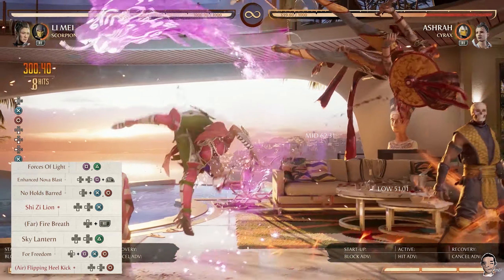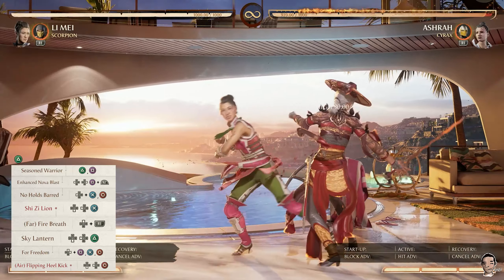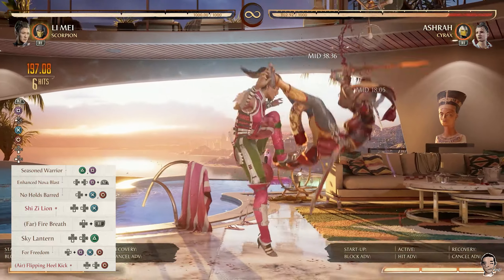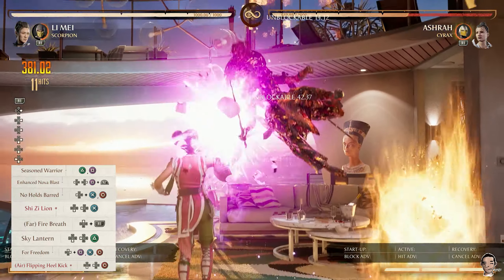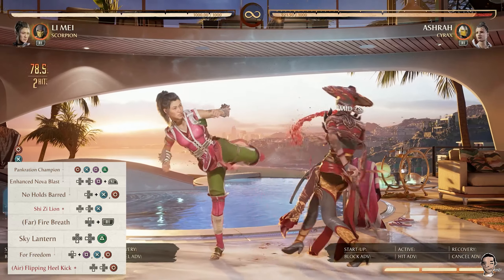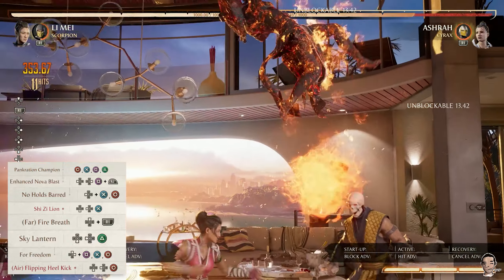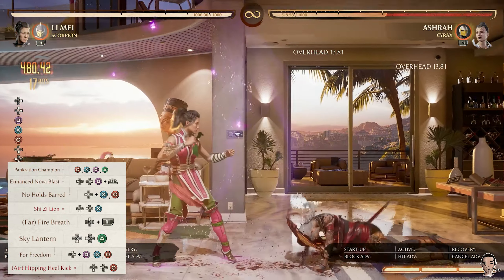For the most part, your combo strings are going to look very similar. Once you hit Enhanced Nova Blast, you're going to want to immediately go into back 3-4, Sheezy Lion. From there, I think y'all know the rest. There are a few exceptions, however.